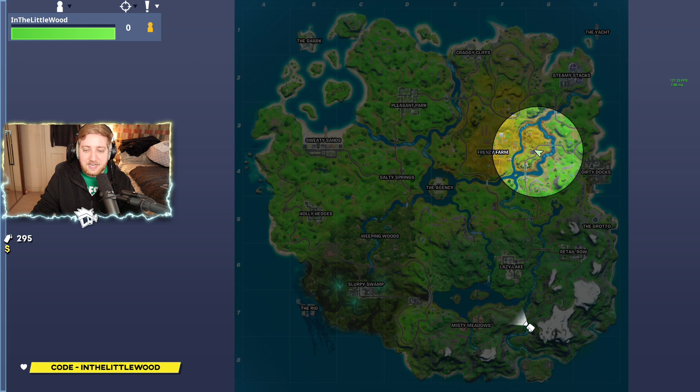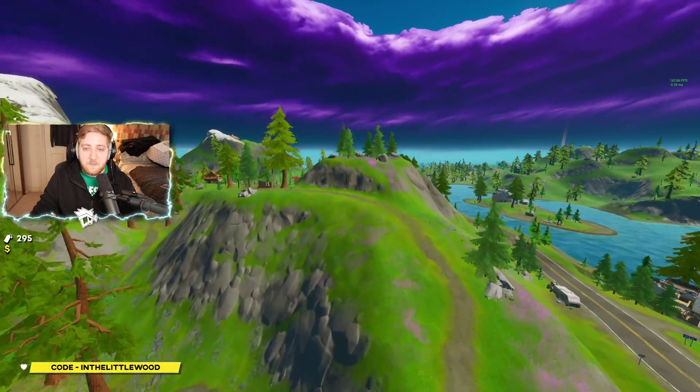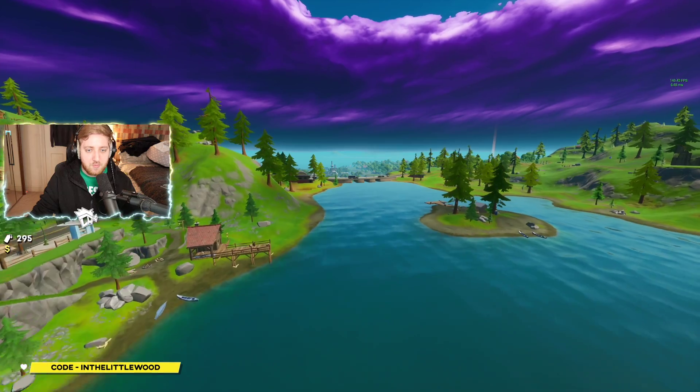You've got Misty Meadows there, Lazy Lake there, and the Yellow Bridge is right here between the two. Actually, it sits in F7 — my bad, I think I said G7. Anyway, from there we want to go all the way over to Slurpy Swamps for our final bridge, which is going to be the Purple Bridge.